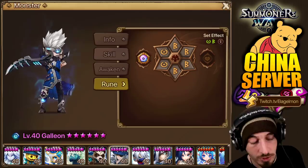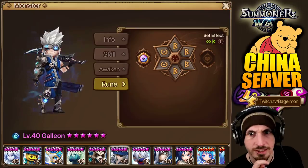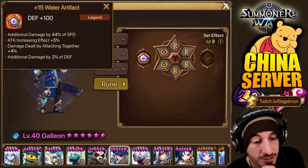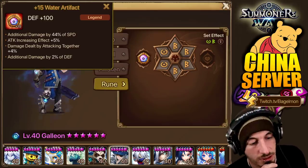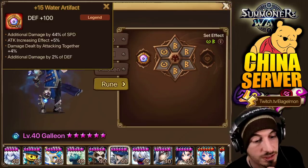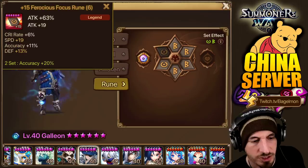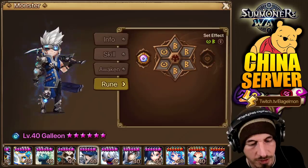Okay, so Galleon. Galleon might be nice with something like additional accuracy for skill 3. Additional damage by 44% of speed, attack increasing effect plus 5% — he already has attack in his kit so it makes sense. Damage dealt by attacking together plus 4%, additional damage 2% of defense. It doesn't really scream Galleon, but there you go. Galleon's on speed, crit damage, attack. I'm maybe just using this for arena offense — or maybe he does use Galleon in RTA. Sometimes Tomato just uses whatever he wants to use in RTA.